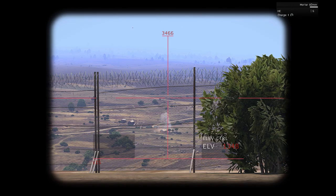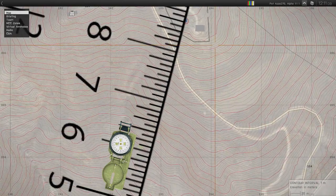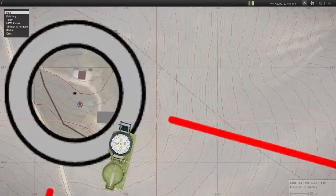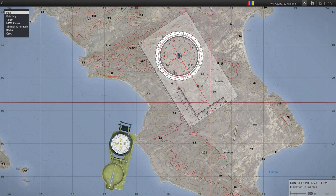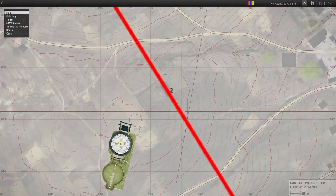Boom — almost dead on the house. Now we'll go back to the map tools, bring the dot back to where we are, and line up on target two.